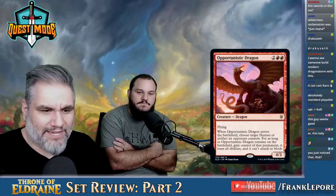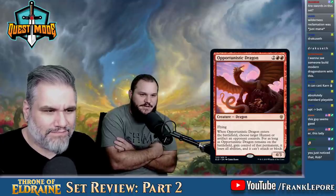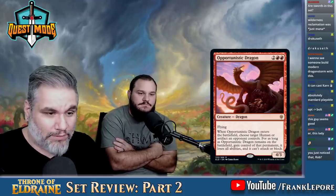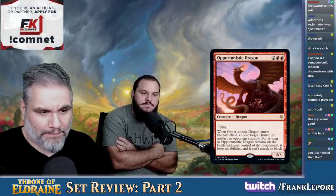Opportunistic Dragon — four mana for a 4-3 flyer. When it enters the battlefield, choose a human or an artifact that an opponent controls. For as long as Opportunistic Dragon remains on the battlefield, gain control of that permanent — it loses all abilities and can't attack or block. I don't think this card is that good. It's got fragile three toughness, very specific targeting, and they get it right back when it dies.